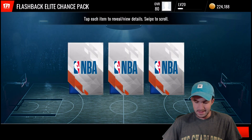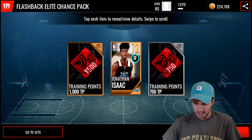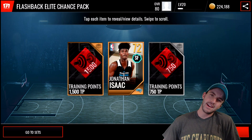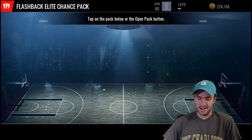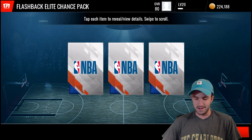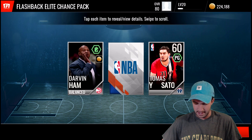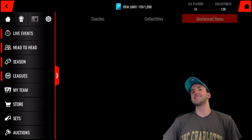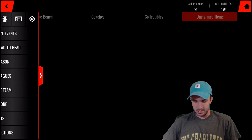Here we go - Flashback Elite chance pack. We get a Jonathan Isaac. Could have been worse, but considering the fact that I had to play a live event five times to get that one thing, not a huge fan. And once again, no Elite. So the Elite chance packs are not looking all that great.